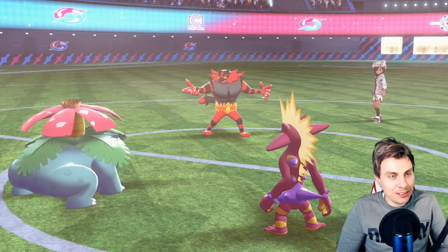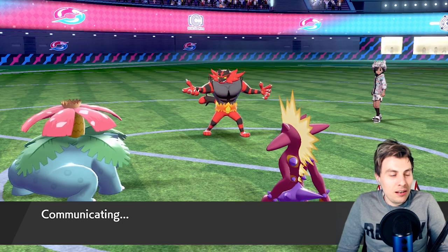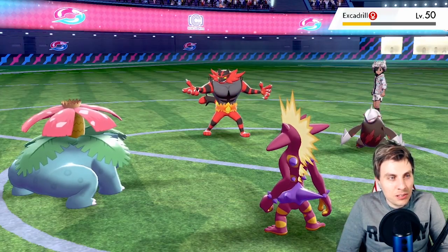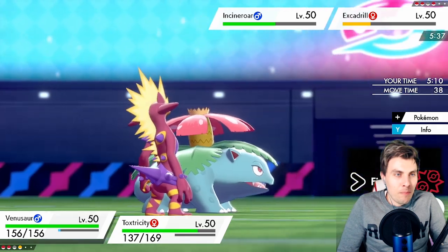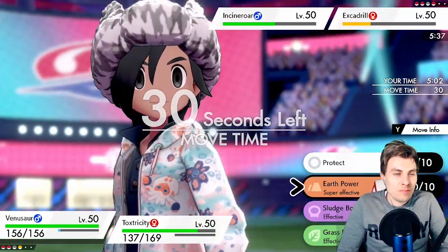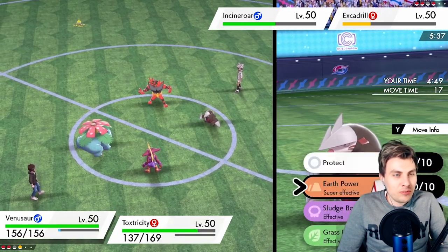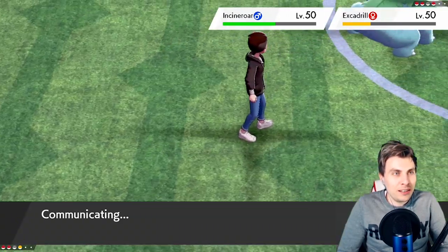Excellent — sunlight fades but that's fine. Excadrill making an appearance — is it super obvious we switch into Ninetales? There's an Earth Power that probably gets Incineroar. The Excadrill will just Protect. We need to preserve Venusaur. I'm going to go for the Overdrive and Earth Power, because if we lose Venusaur, our Ninetales is paralyzed and Excadrill has a much easier time.